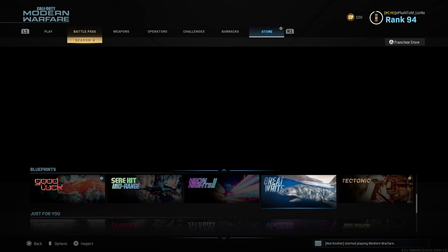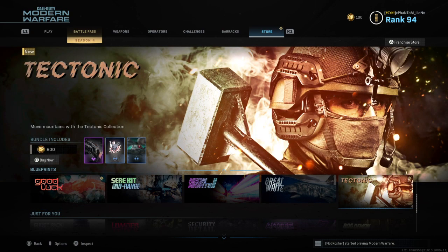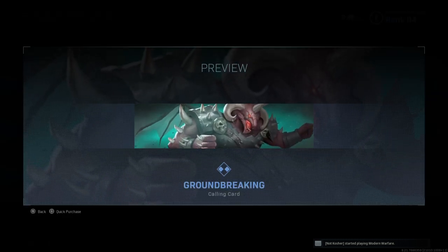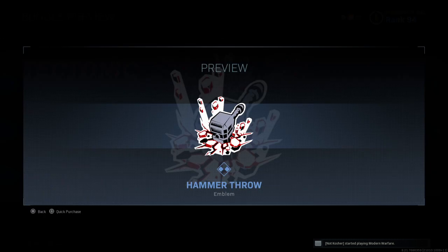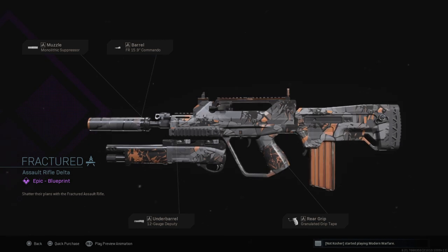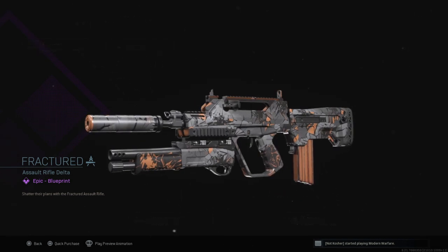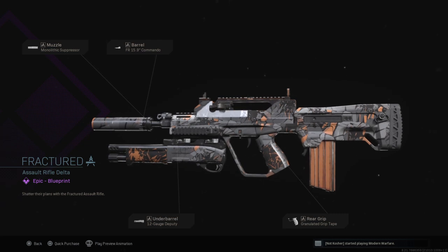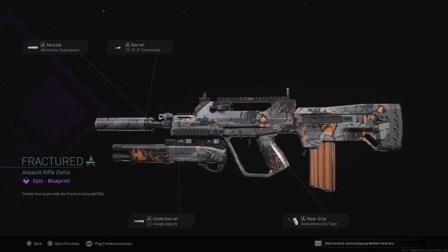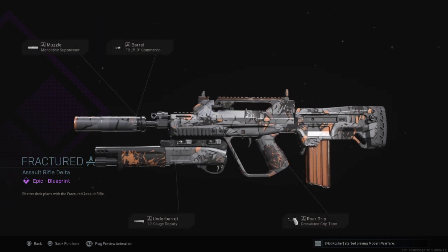Let's go ahead and take a look at these brand new bundles. We've got only two. So, Tectonic — 800 CoD points gets you an animated calling card, a non-animated emblem, and then a blueprint: the Fractured Assault Rifle. This is for the FAMAS, and you got the Monolithic Suppressor, which is pretty good, the Commando Barrel, the 12-gauge shotgun on it, and the granulated grip tape. Not too shabby. I would take that underbarrel off for sure, maybe put a grip tape on there and probably keep the Monolithic on it.